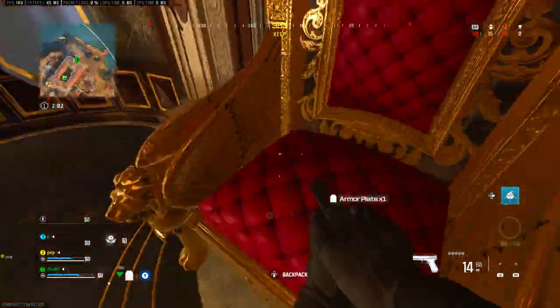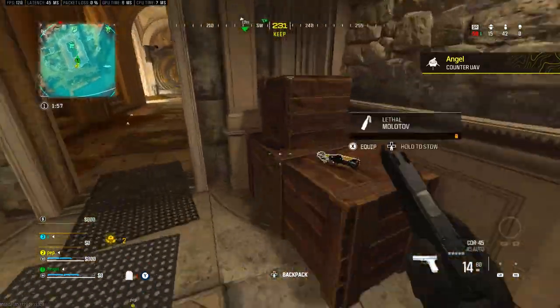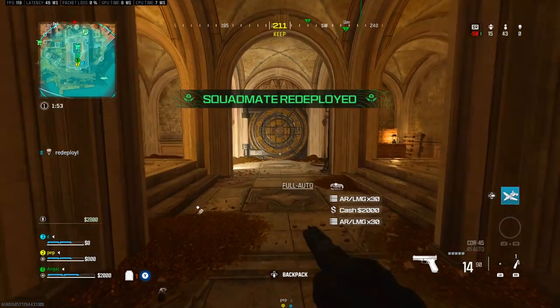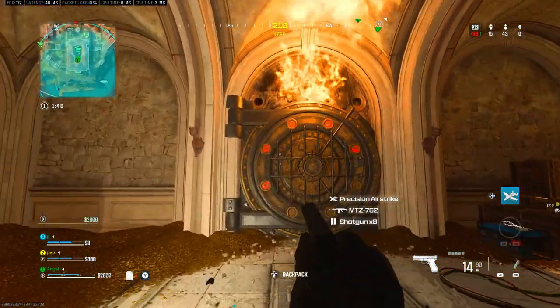Teabag this chair right here and you get onto the secret vault. Now Pep, you tell them what you do next. From here you can either use a molotov, a throwable, or something similar.